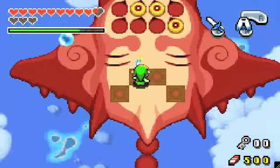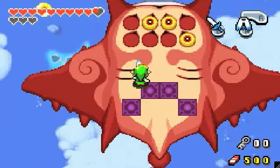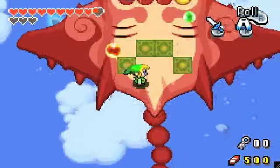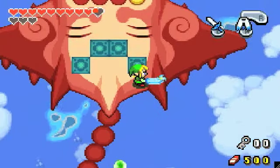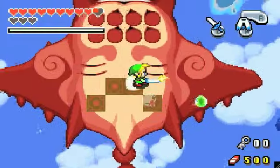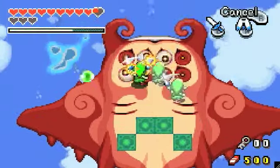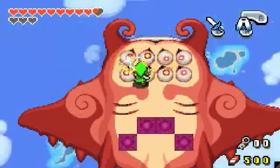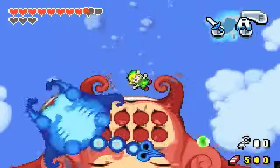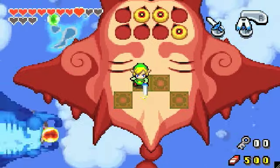Now he's shooting multiple projectiles. There is a thing somewhere to charge your magic up faster, but I haven't done the Castor Dane Fusion to do it. You don't really need to do the pattern exactly — you just need to be able to hit all three at the same time.